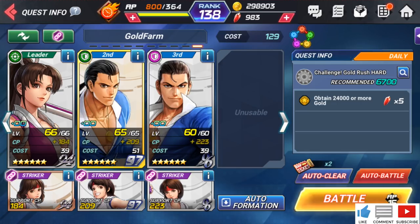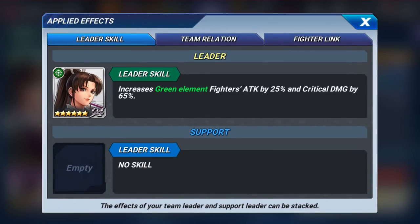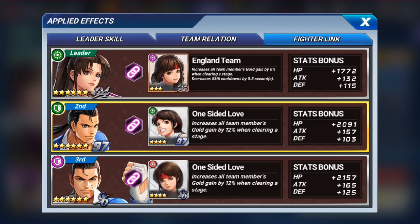This is probably the fastest team to actually do it, but there are different ways you can go about it. If you look right here, we have My, which is balanced. We have Robert Garcia, which is green tank element, and purple element Robert Garcia. Robert Garcia gives 12% on his passive. With My, she gives plus six gold on clearing the stage. The second Robert gives plus 12% gold on clearing the stage, and the third character — Robert again — gives another 12%, so all together that is 18% in combination.